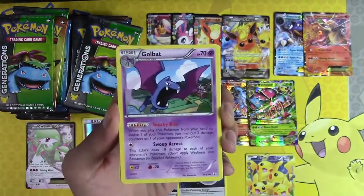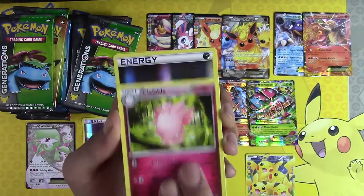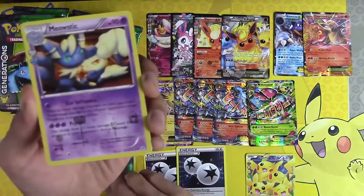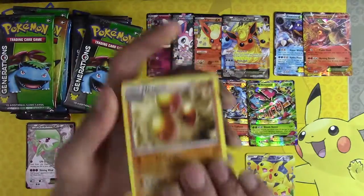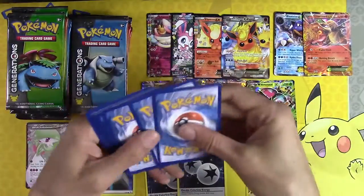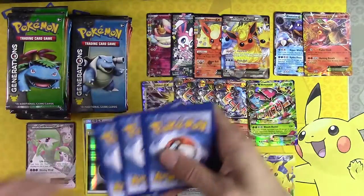Charmeleon, Golbat, Lefable. I love my Holo Energy. Meowstic, Dugtrio. There we go — there we go.